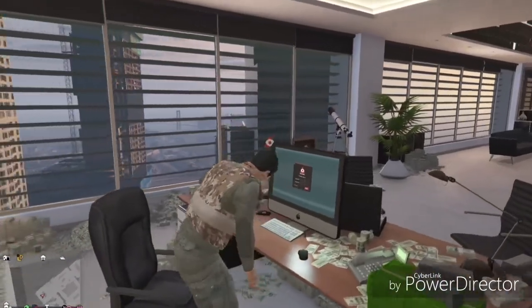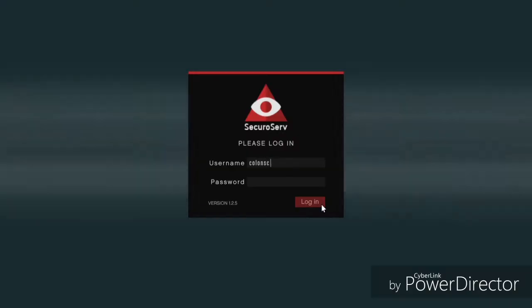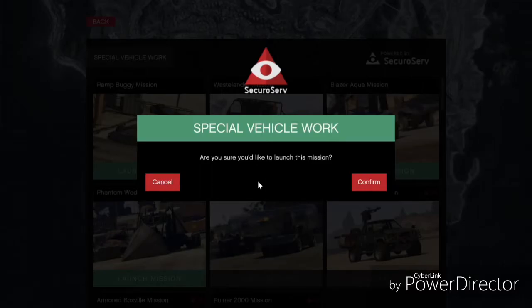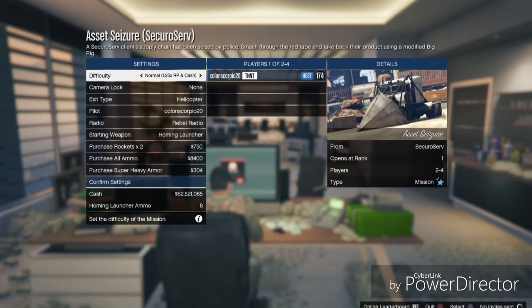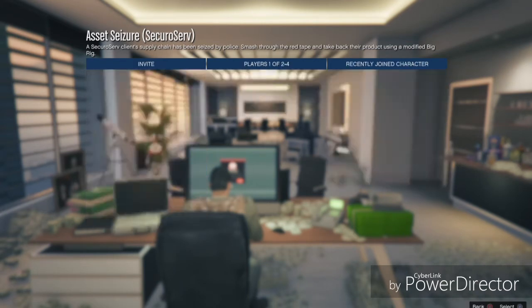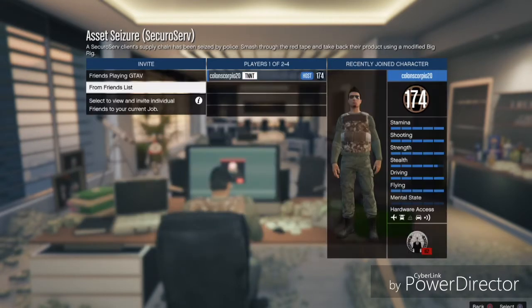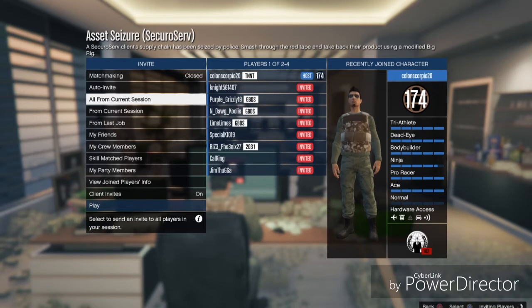You want to go to Special Vehicle Cargo Work, and you want to start up the job called Phantom Wedge Mission. Then you just want to have a friend join this one. You can do it in a helicopter or on foot. I'm doing it on foot, so it'll be easier. Once you have someone join, I'm going to wait a minute to see if someone's going to join.